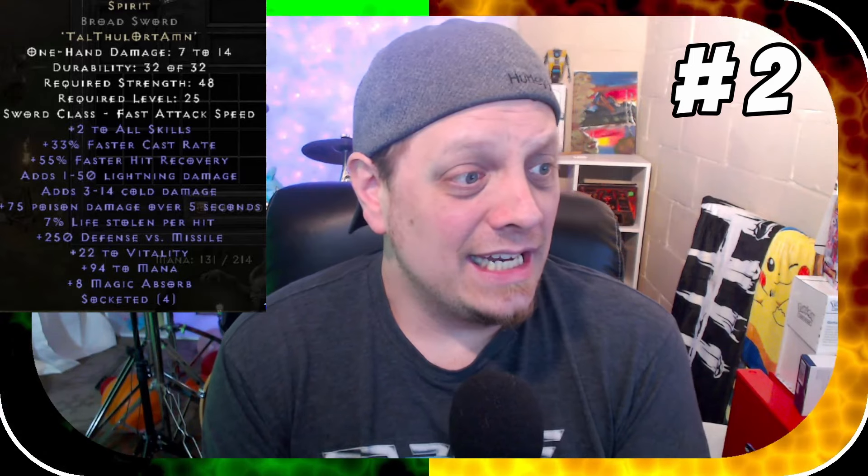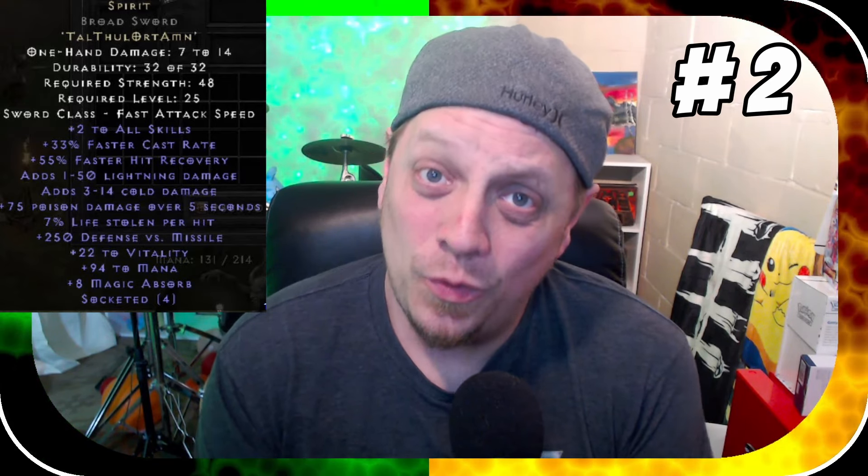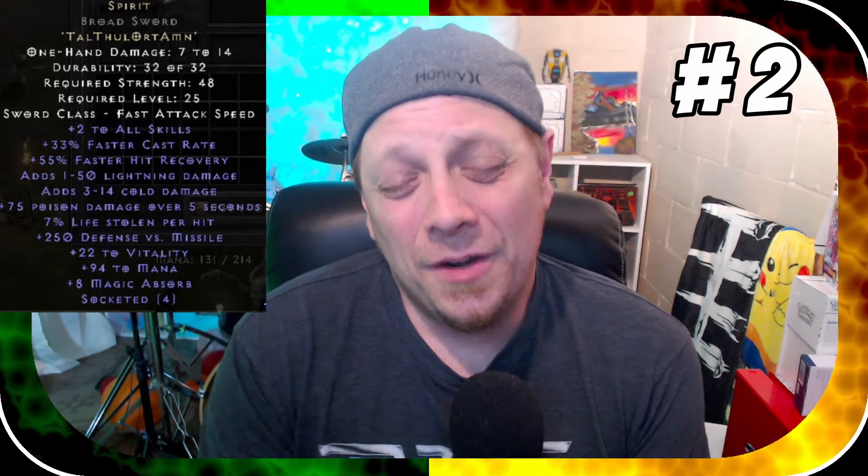Number two on this countdown is the super useful Spirit rune word — useful across any character. What an absolute behemoth this rune word is. You use it on any character — in weapons, in shields — it's super powerful, very cheap to make, and can really make the difference when you're trying to vanquish the hordes of Hell. Plus two to all skills, faster cast rate, faster hit recovery, and a great big chunk to mana.